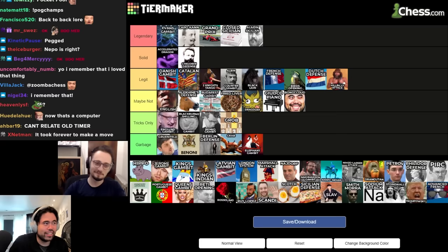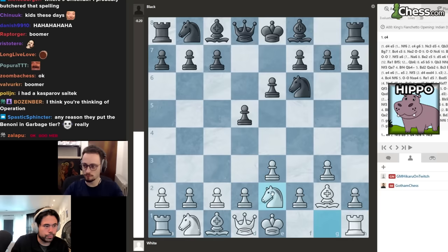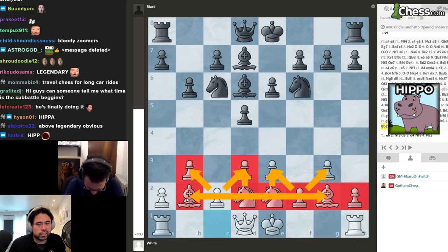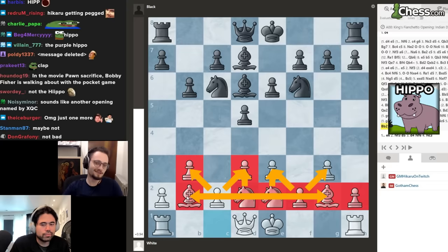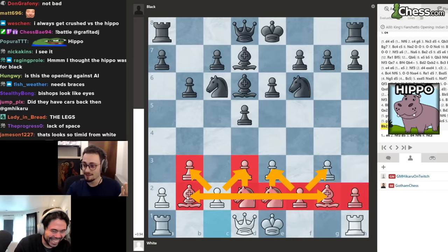Back to the tier maker — the Hippo opening. You go g3, bishop g2, e6, and essentially create what are called hippo teeth: all your pieces on the second rank. To me this is a 'maybe not' opening. With the plethora of opening choices available, if this is what you've settled on — like what are you doing? It's like all airline tickets are the same price but you chose Spirit.